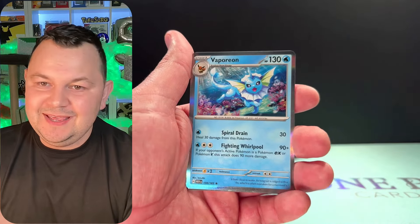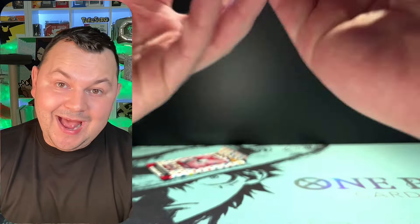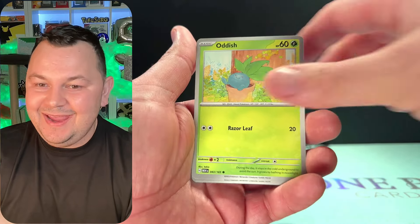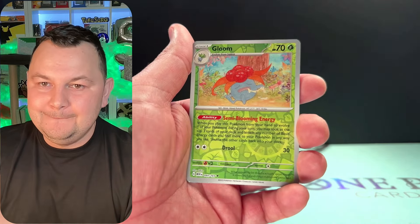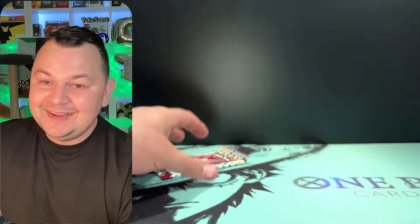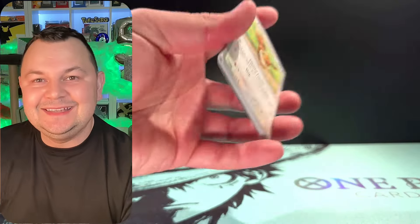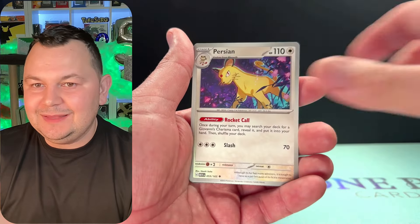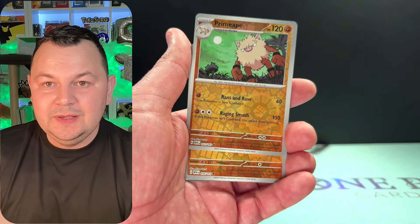Vulpix, Magnemite, Caterpie, Leftovers, Haunter, Seel, Vaporeon — my boy! Two more packs — can we do it? Can we end it off with a banger? Come on baby! We got Gloom and Vileplume. Last pack magic — we got this!